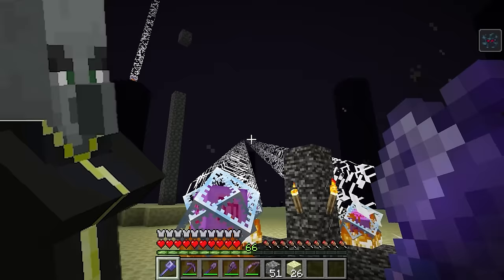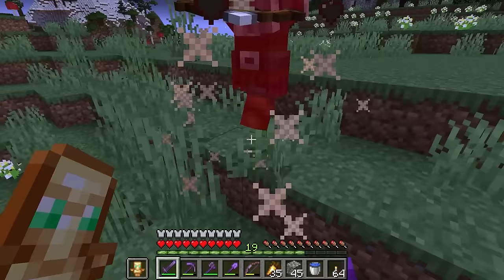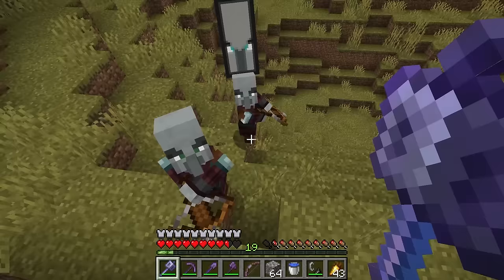So how does the ominous potion actually work? Well, in previous updates, the way you got the bad omen effect was simply by killing a raid captain. This could honestly be a bit annoying, because if you lived near a village and didn't feel like doing a raid, then you'd have to find some indirect way to kill any pillagers that spawn nearby. Personally, I like to burn them alive.